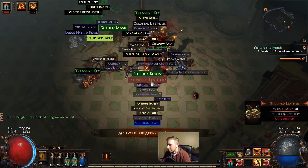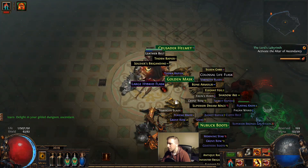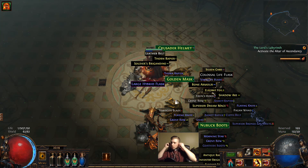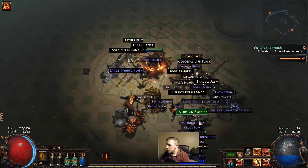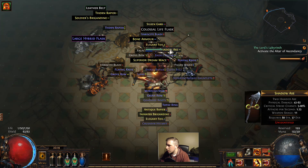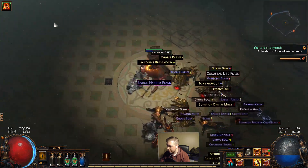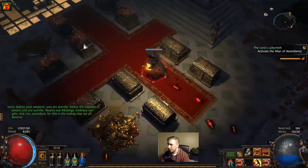We got three treasure keys. A Brisk Wrap - the Brisk Wrap is terrible. But oh my god - we beat Normal Lab! We got a nice pricey item. Is there anything else? I'll grab the Shadow Axe. None of this other stuff is really gonna help us. Let's go use our treasure keys.